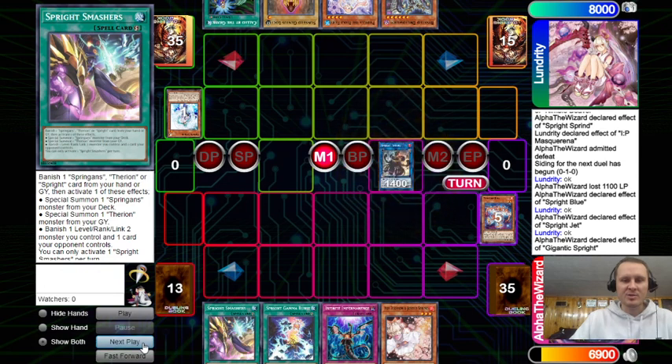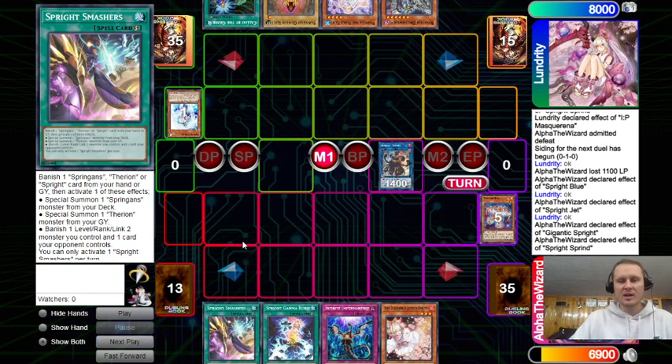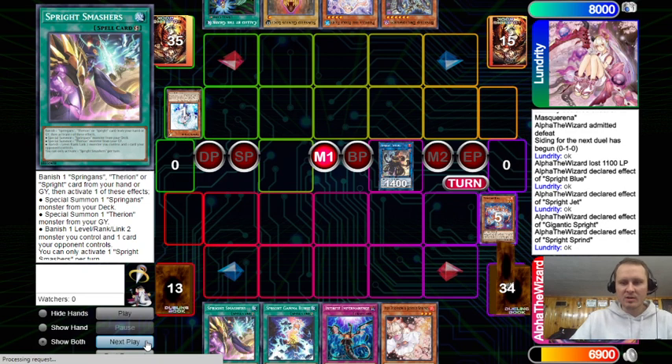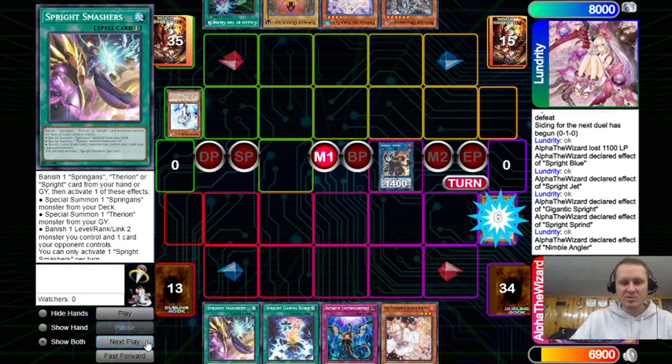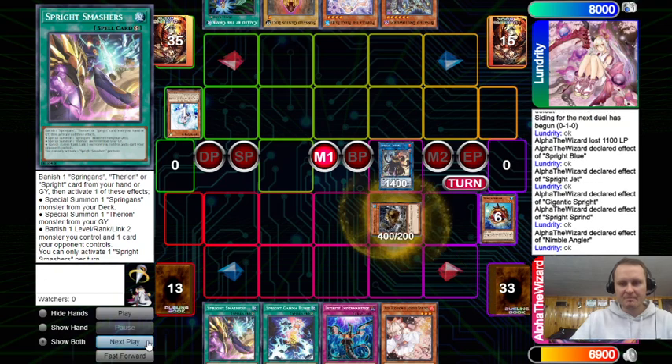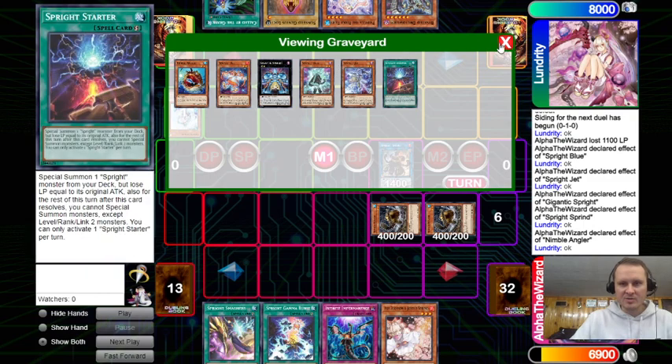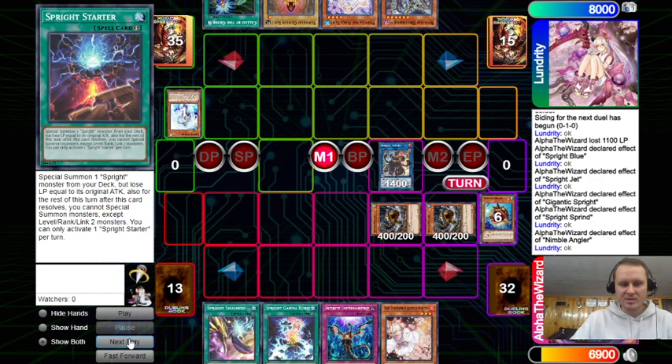He does have Loki to be the best starter — Sprint is actually kind of insane, this is where the combo line changes. Now we can dump Angler, Angler can summon two bodies, and we can just keep going. His Bested card is live because we have three Darks.